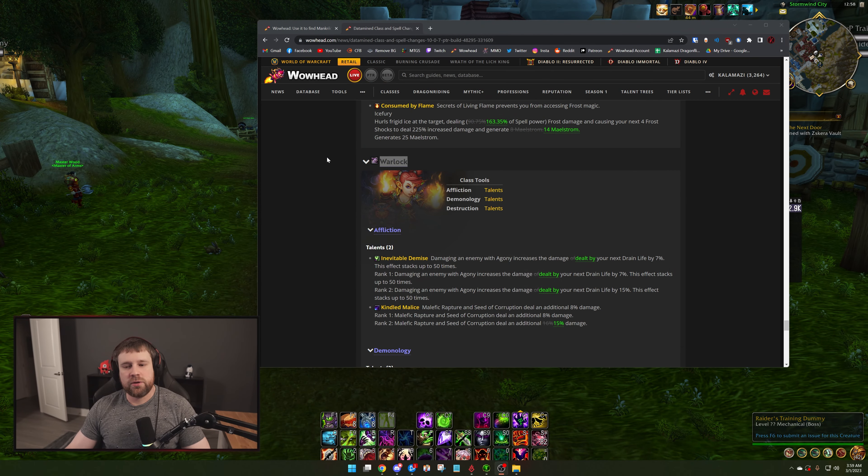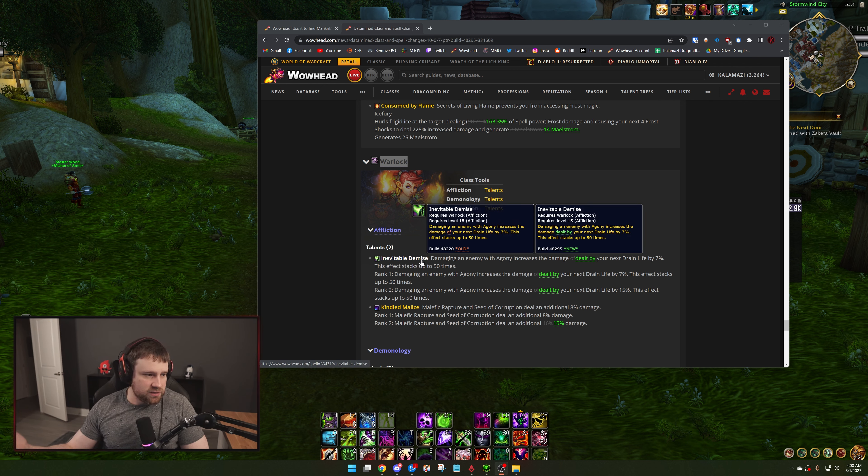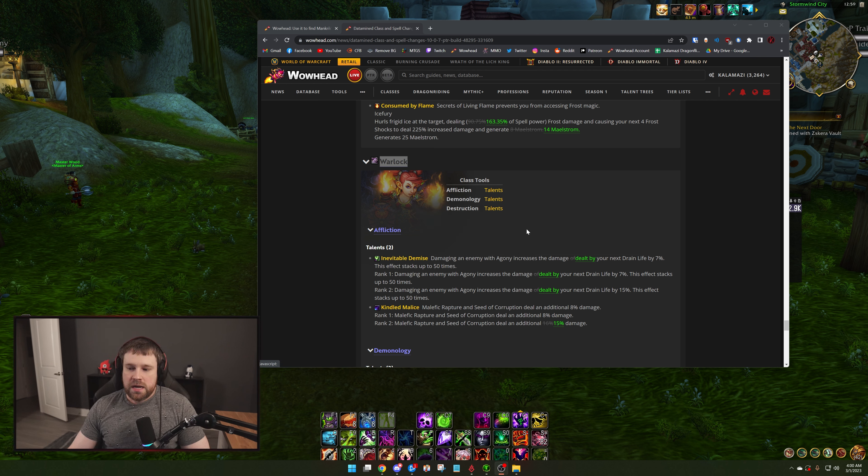Let's jump right into the changes. There are really only one or two for each spec and realistically the changes weren't very large today. For Affliction off the bat — people are asking a lot — this is just a simple tooltip change. Nothing really changed here; it's just changing the wording of Inevitable Demise. It's pretty undertuned in 10.0.7 in the first place, but this is just a simple tooltip change, nothing else changed here.